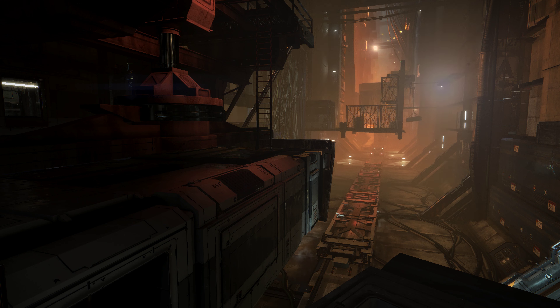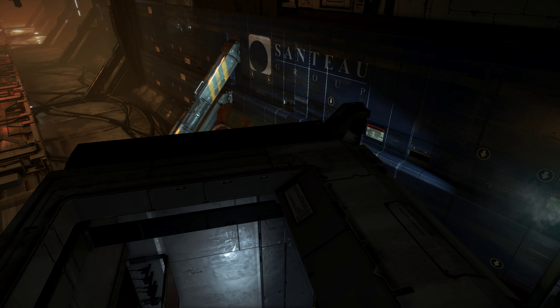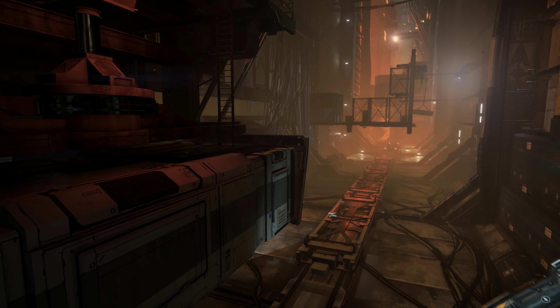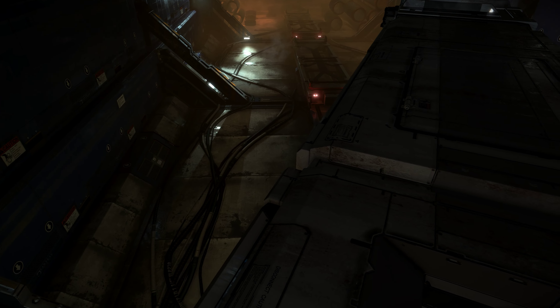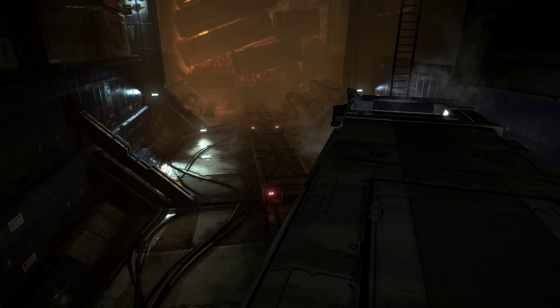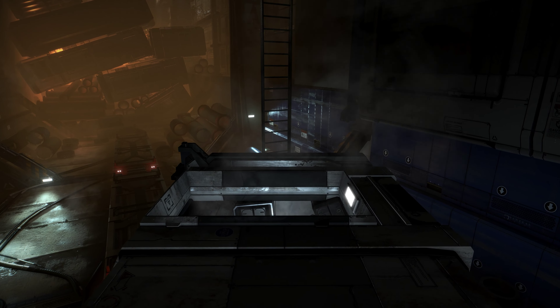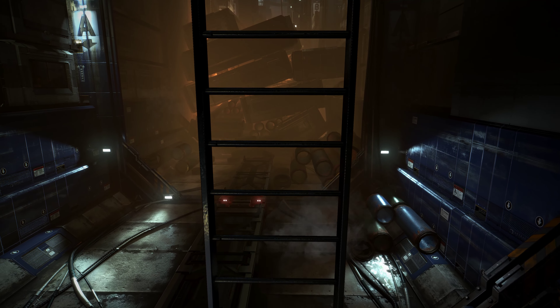Hey guys, welcome to another episode in the playthrough of Mankind Divided. We are making our way to Thales Rucker in the Ark-controlled section — an important section of the Utulek complex, some kind of an Ark-ghetto where they are all pretty much rounded up and kept.